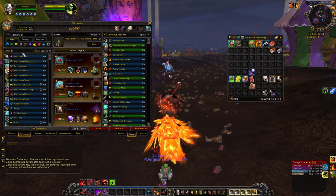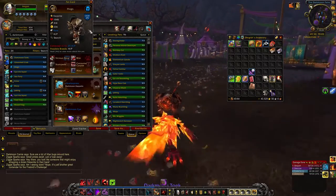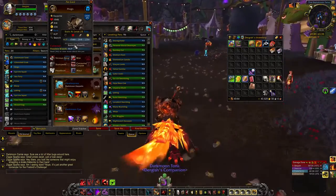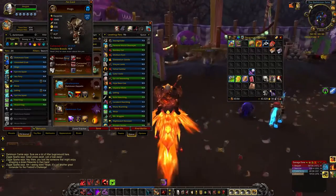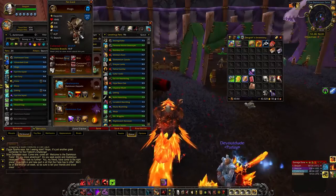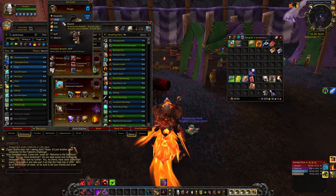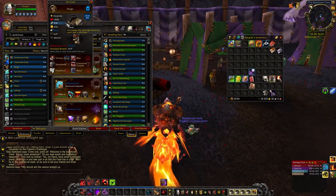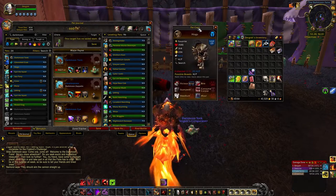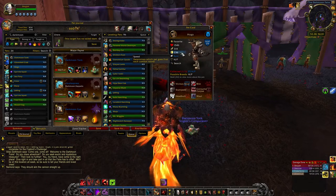Another great pet to snag out of here is Hogs. Hogs is a double counter to Critter types — he is a Humanoid with all Beast type moves and a really solid health power breed. Pets are interesting in that they roll particular ways; every pet has a baseline of 1,400 health, 260 speed, and 260 attack. What Blizzard does is if one stat is inflated, they'll make another stat really low. Hogs is very, very slow at 236 speed.